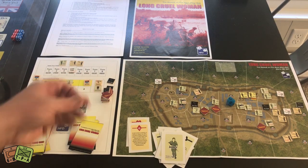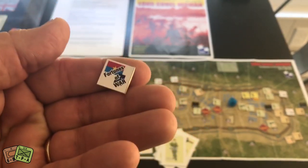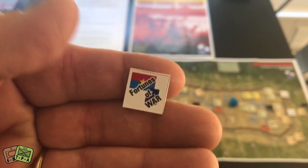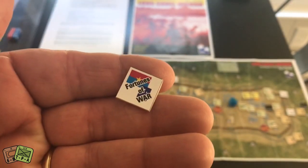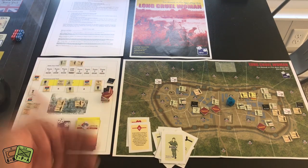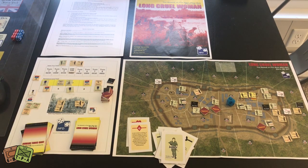I didn't even talk about the Fortunes of War chit. It's an added bonus — the VC start with it, and it can force a card draw or a die roll to be redone. After you use it, it flips to your opponent who can then do the same. I also like the inclusion of random events because they add flavor. Paul does that in a lot of his games. Just a well put together, very simple area movement war game.